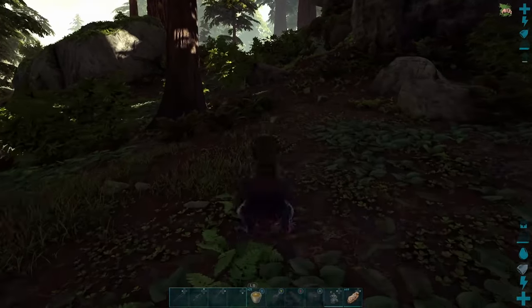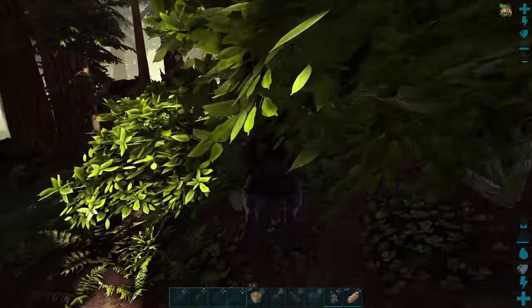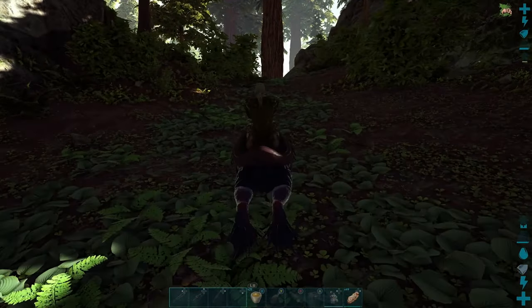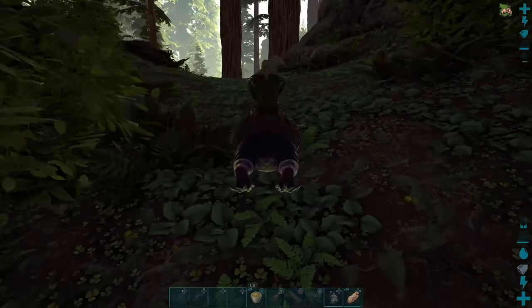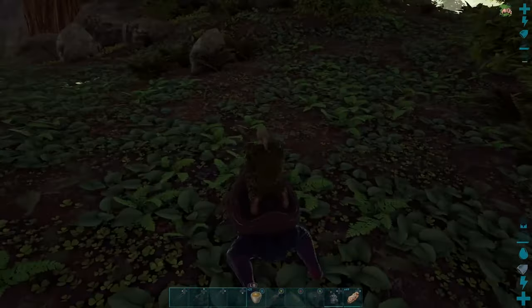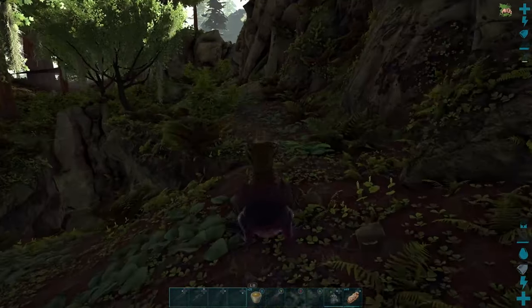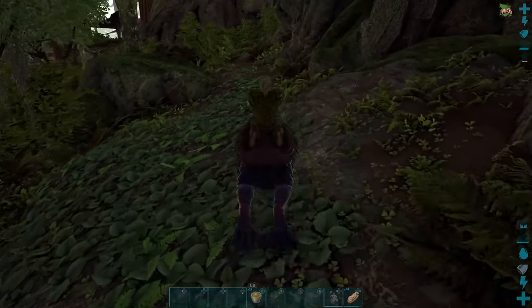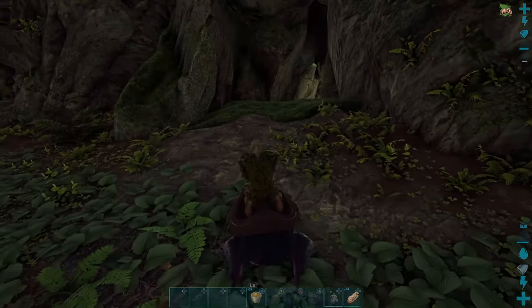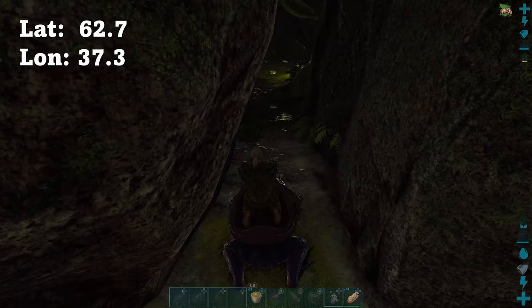We built a little outpost near the Swamp Cave so we can head in without too much drama. I brought the frogs over one at a time with the Rhino. Because the servers are pretty much empty at this stage, building right next to the cave isn't really too much of an issue. I've got the other frog following me so they stay close together and I get the Mate Boost — that's going to help them stay alive. I'm not sure how squishy these frogs are going to be.